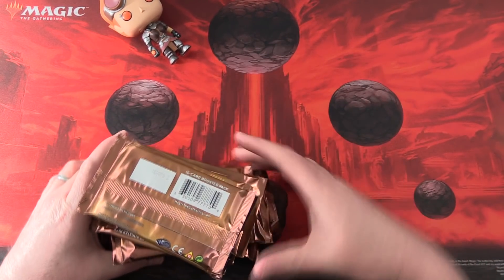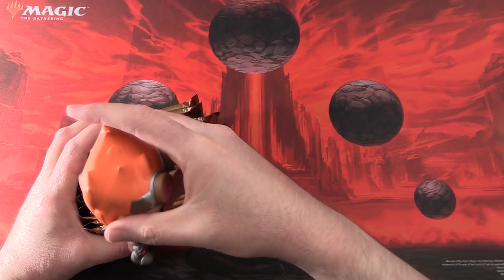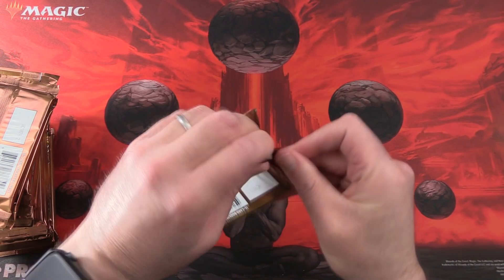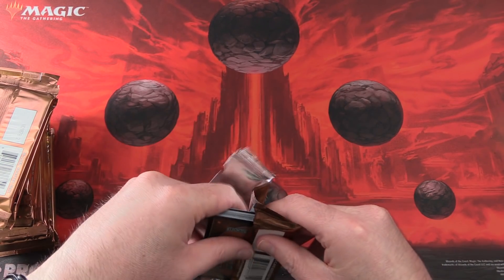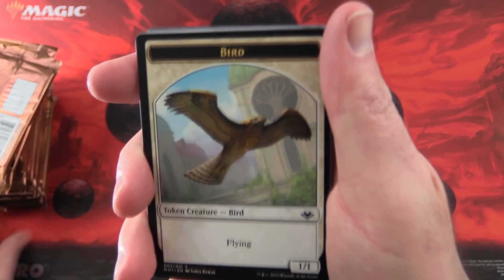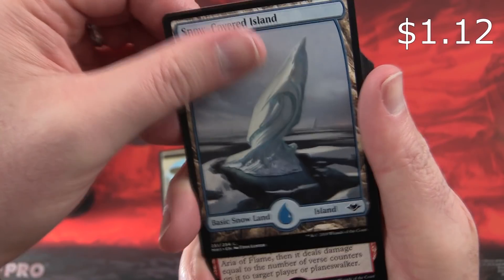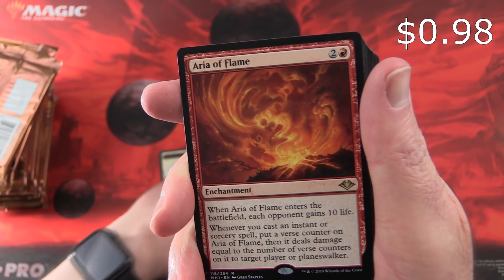We're going to skip over the commons and just look at the uncommons, rares, and art cards. Let's get stuck into it. If you'd like to see the common cards, we've actually been working through our whole box. We have a Bird Token, a Walletai Witch, a Snow-Covered Island, and Aria of Flame is the first rare.